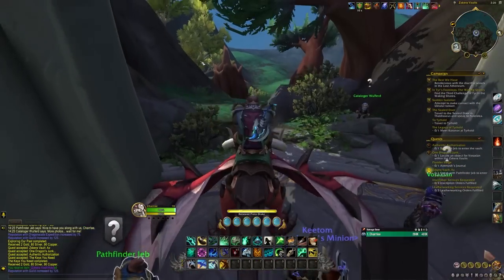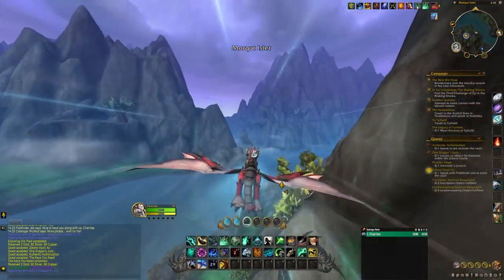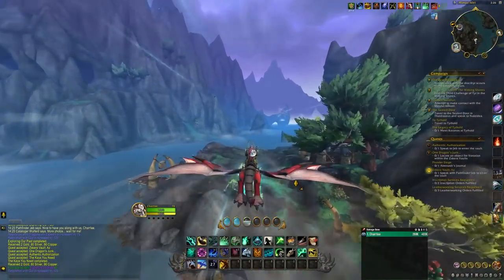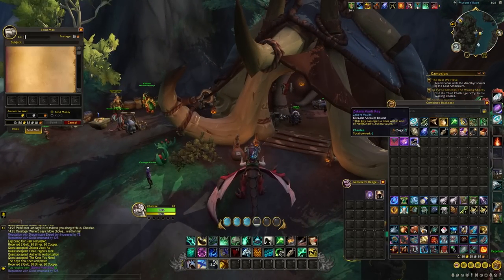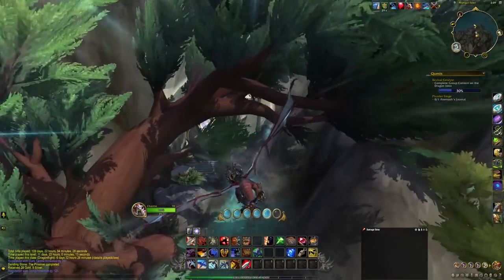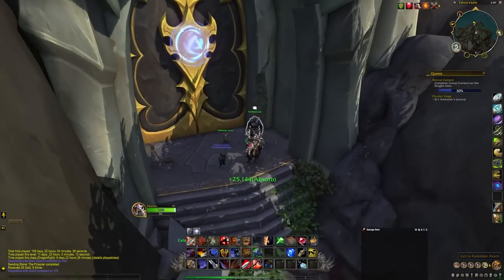If you have alts you can complete the quests up to this point to receive the 6 free keys and then mail those to your main. Keep in mind that the doors you open are not account wide so you will be sacrificing a bit of progress on your alts to boost your main. The keys seem to drop fairly often from chests and mobs in the Forbidden Reach so farming keys shouldn't be too bad.